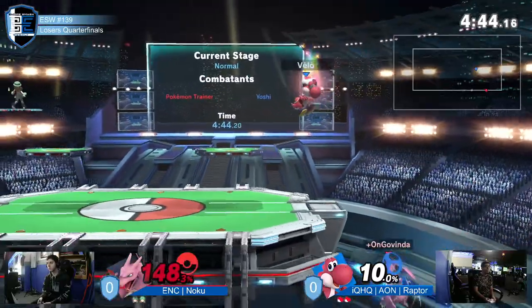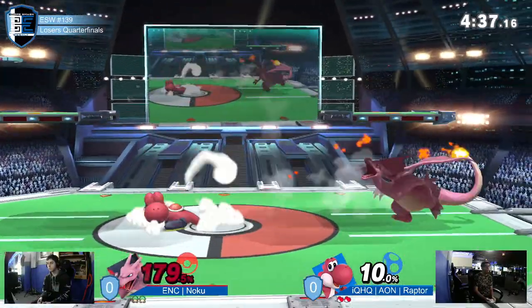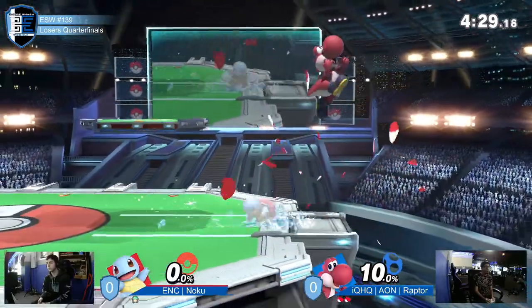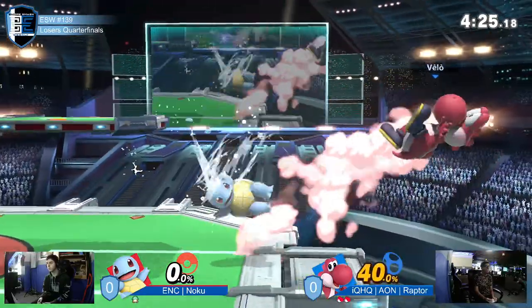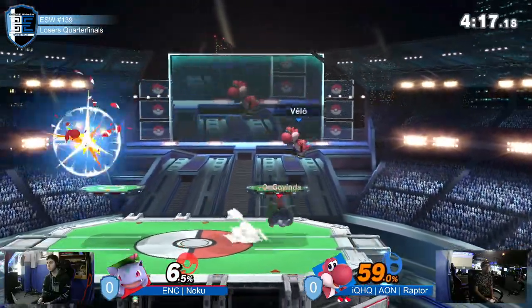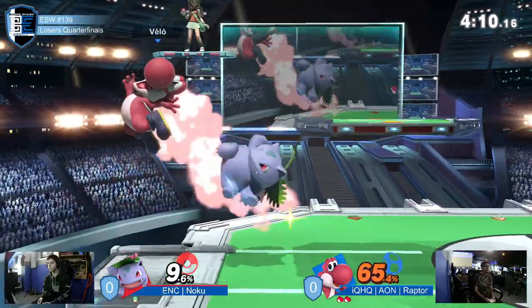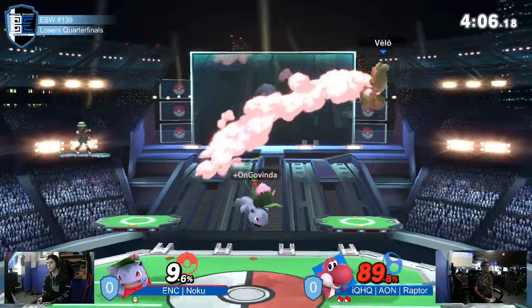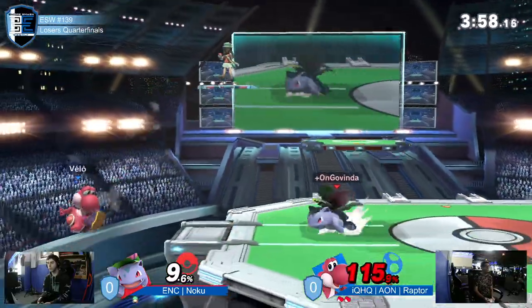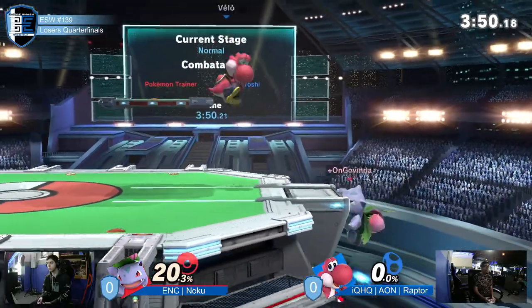Forward-air into up-air — egg lands. Tries to come back and take some positioning towards center stage but gets told to get out. I don't know how I feel about that spot dodge — I want to say it was a really good spot dodge, but then he got immediately punished for it. Though again, that was Noku making a read. Raptor doing his best to keep engagements that don't start with something good for him to a bare minimum, and Noku seeming to lock onto him a little bit with each progression of this match.